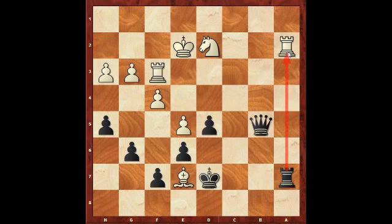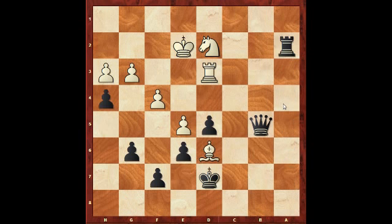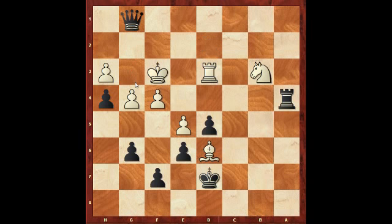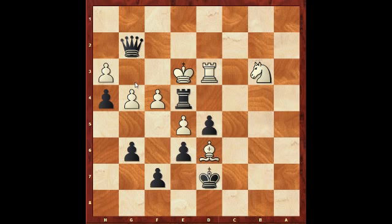Bishop takes e7, queen b5 check. With the check now I can capture the rook with my rook instead of the queen, to get the rook into the game. Rook d3, rook takes a2, bishop d6, now h4 — the idea of this move is just to break up these pawns. After g4, I can bring my rook to a4 and start attacking these pawns, and bring my rook to e4. King e3, queen b6 check, king f3, queen to g1 — now you see how useless that pawn is, threatening queen g3 check.